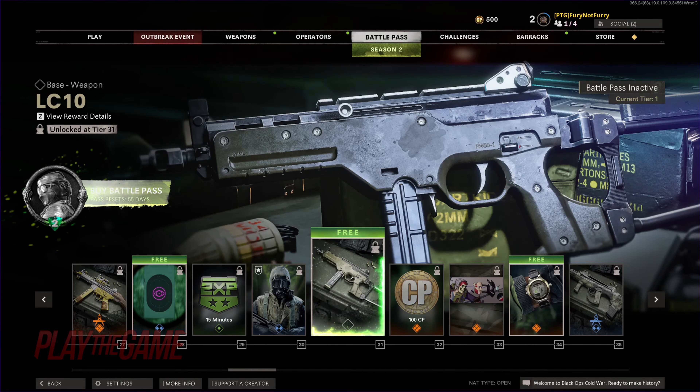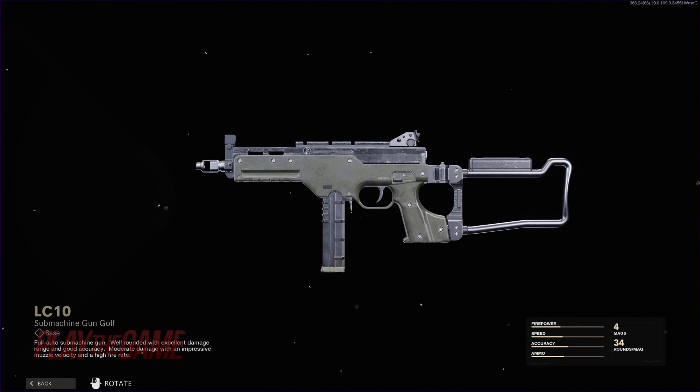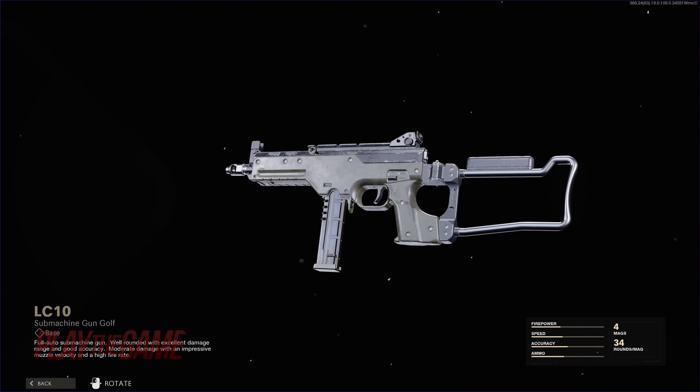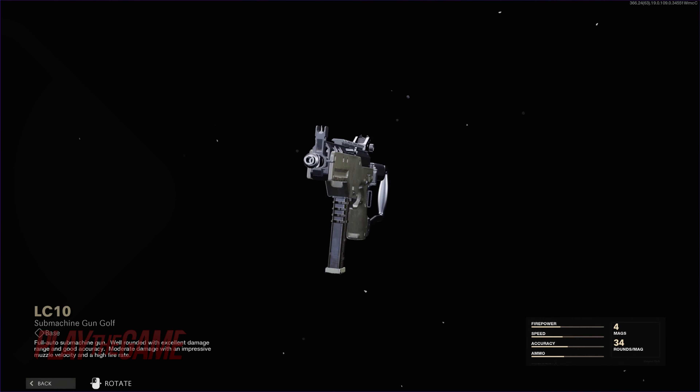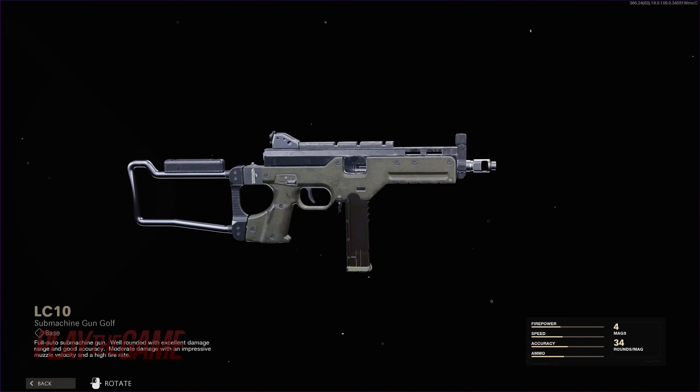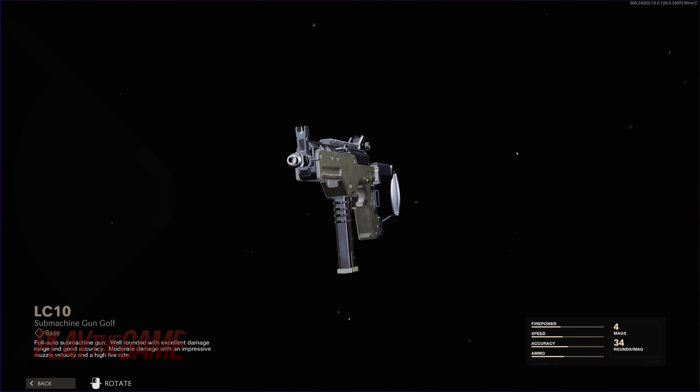Next up at tier 31 is the second new weapon of the pass, the LC-10. I have seen no references to what this gun equates to in the real world, but it boasts a large 34-round magazine as well as a high rate of fire, which is perfect for short engagements.